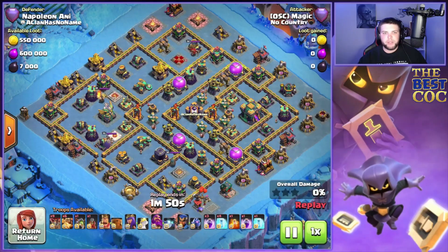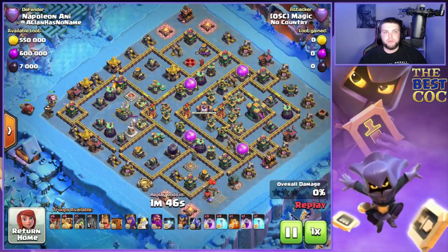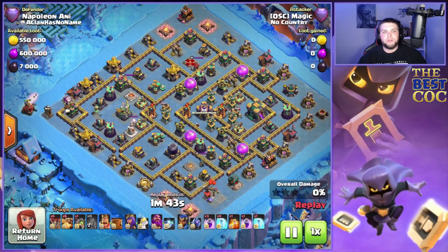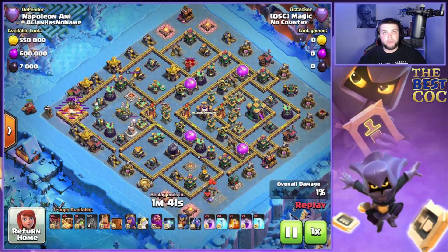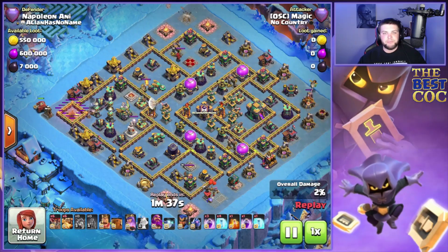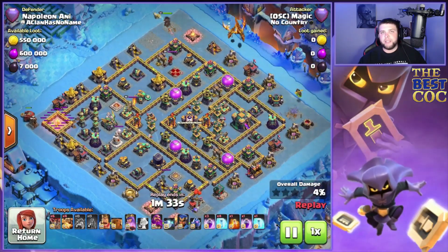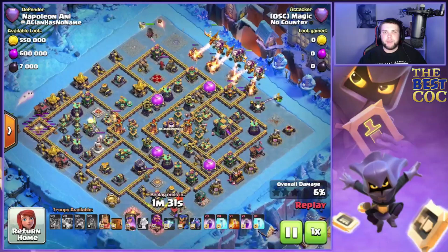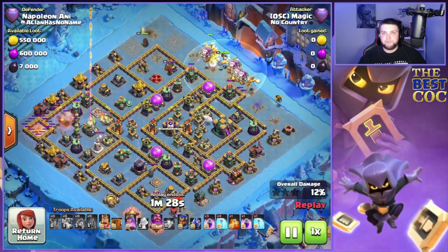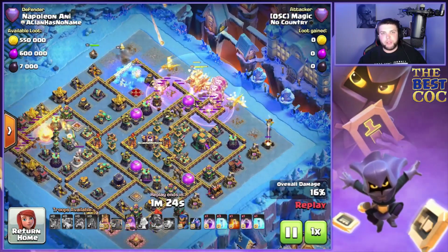This is a base where we're going to use a flame flinger. We use a couple balloons on the archer tower to take it down and get flame flinger access. We also find the tesla farm over here, so the flame flinger is going to work towards getting that eagle artillery down so it's not raining destruction on our army.